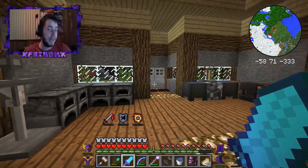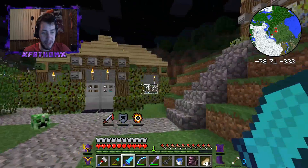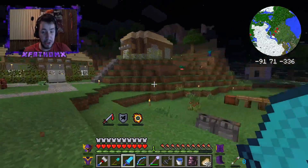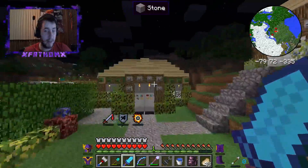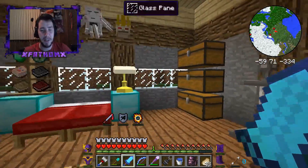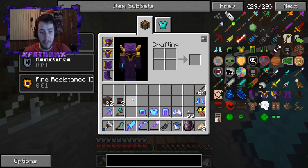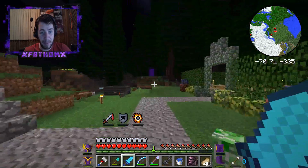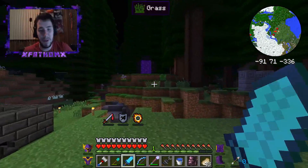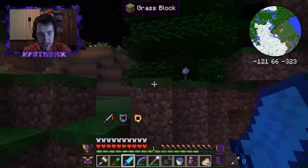The only reason I'm fighting the Wither is to get another Nether Star so we can add another buffer to this armor and put Auto Smelting on. I'm not wanting to put him out in the open - I'm thinking I'll just trap him and kill him that way. I don't want him destroying my world, so we're going to find an enclosed spot like a cave or ravine and spawn him there.